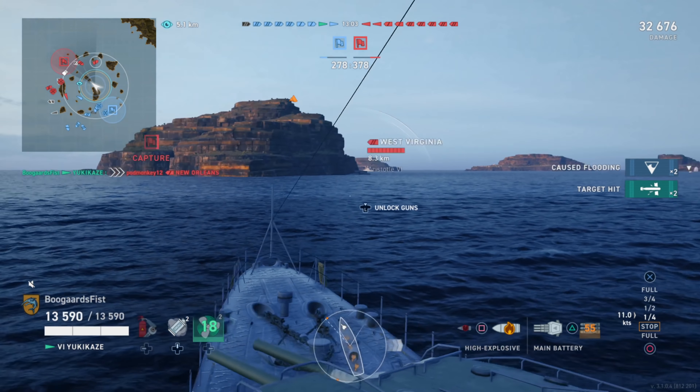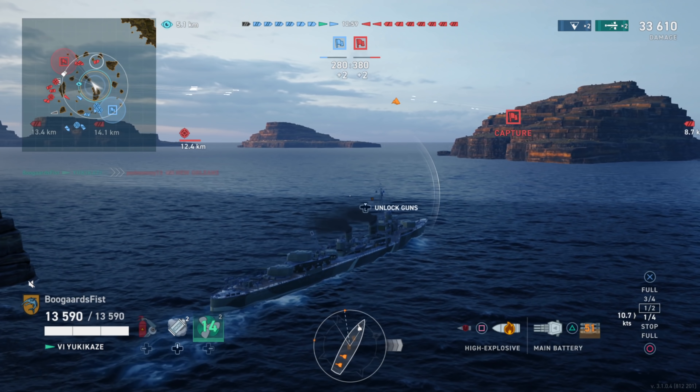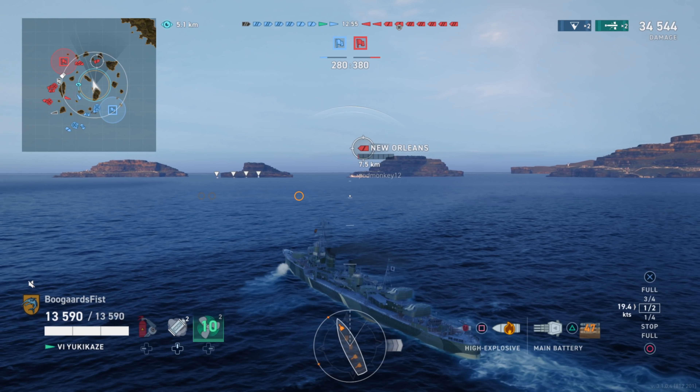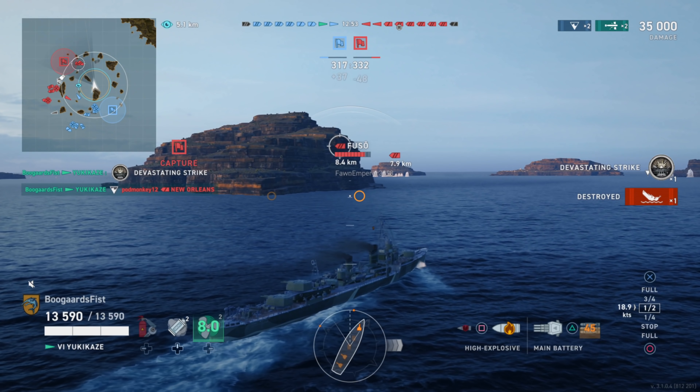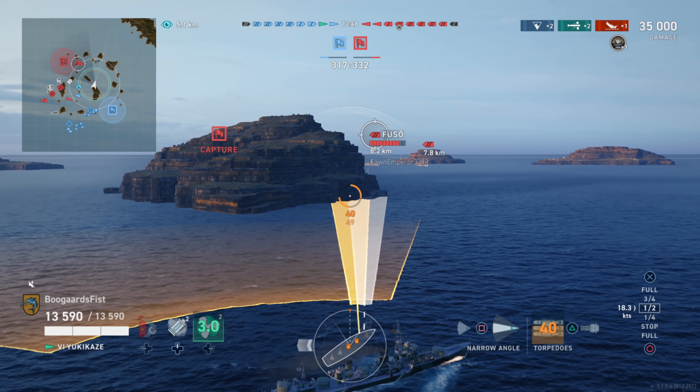Same exact torps in terms of damage and speed as the Udachi. We actually get an extra kilometer of range. And we give him a nice little whack there — two hits. For some reason he's not damage-conning the flood, which really doesn't make much sense to me. He doesn't have a lot of HP to deal with, but since he doesn't put out the flood, we go ahead and actually get a Higone out of the deal.